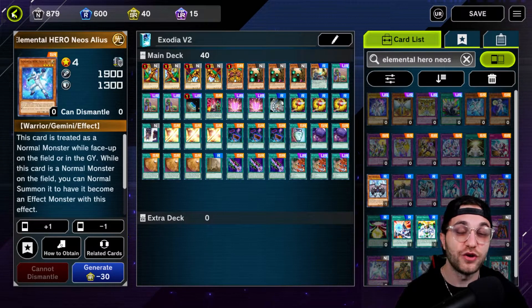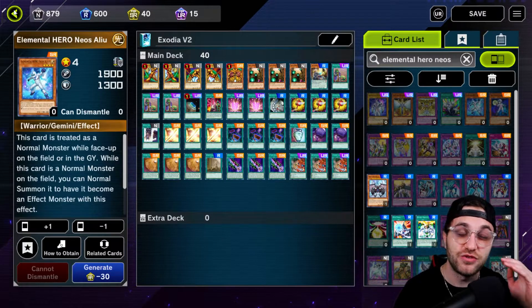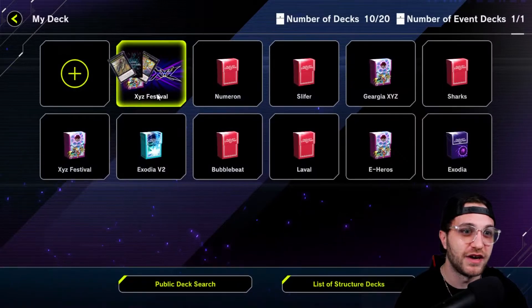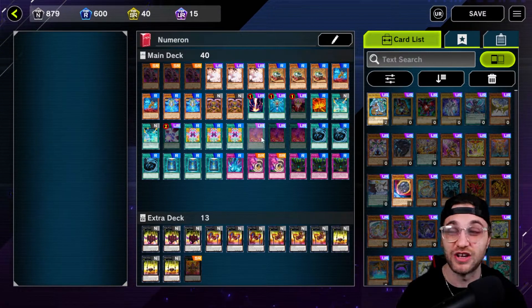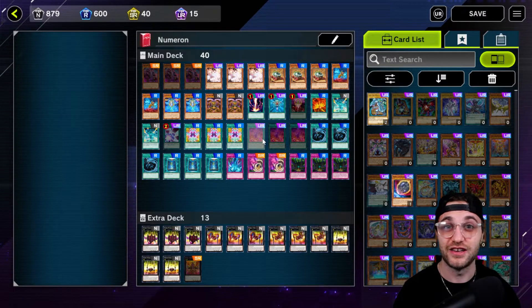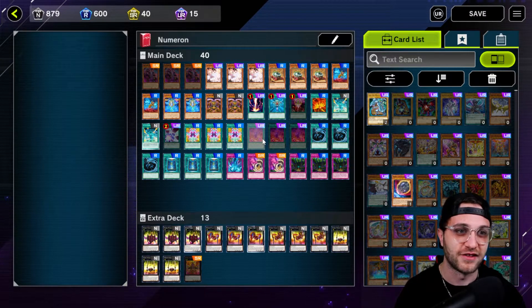All you have to do is go to edit deck, type in the card you want, and press generate however many you want. You actually do not need to own the card to put it into your deck, but you need to own it to play the deck. For example, if I go to my Numeron deck, some of the cards are grayed out — that means I do not have them and I cannot play this deck. But if you just want to see what the deck is going to look like, this is a really good way. You can put all the cards there that you need, and as you gain crafting points you can come back in and craft them.